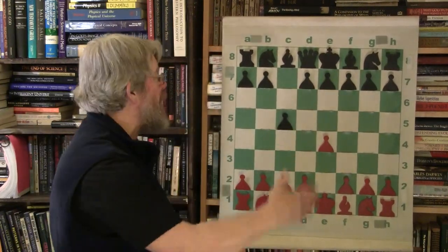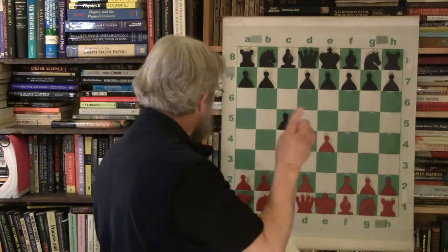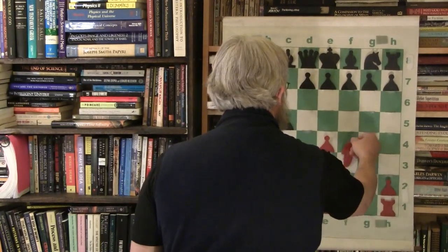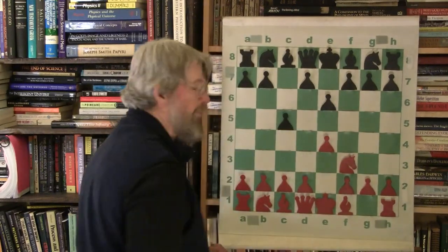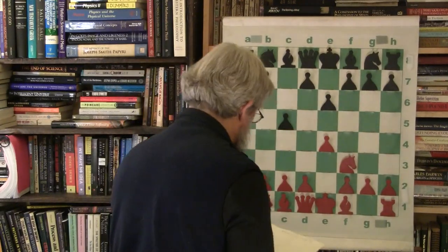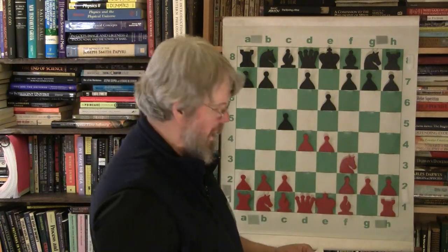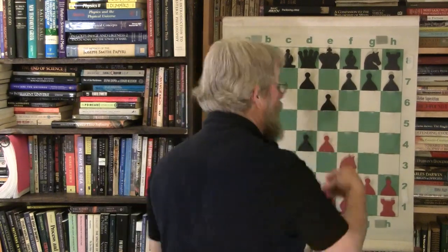One move and the game is almost over — slightly exaggerated, but not bad. Knight F3: he comes out swinging. E6: he comes out defending. D4: he comes out with a slug. C takes D4 — a knockdown.